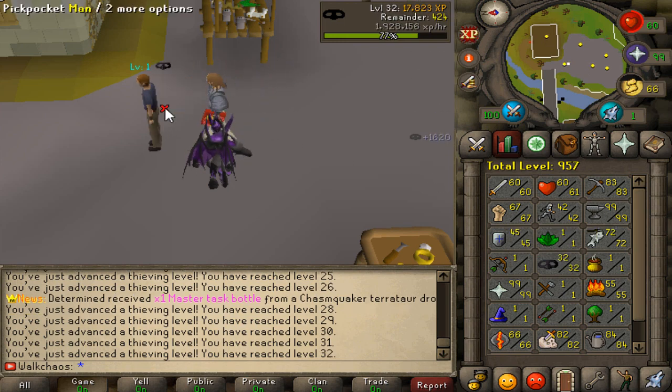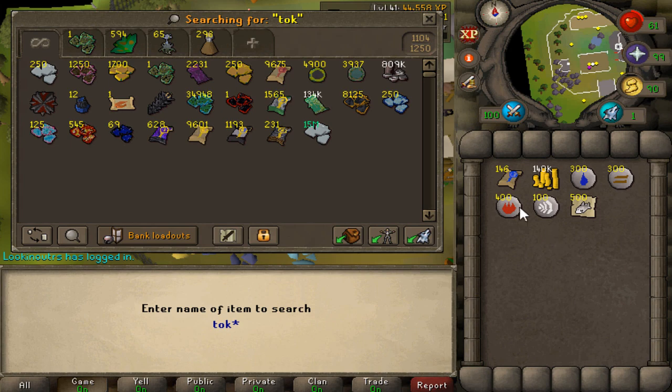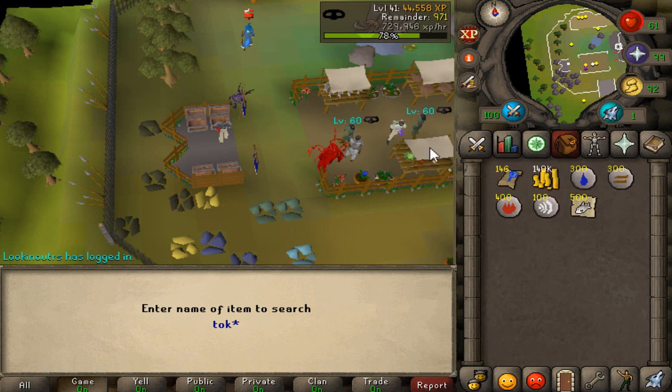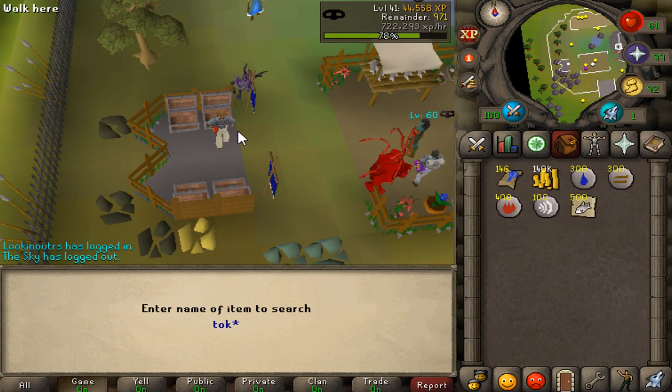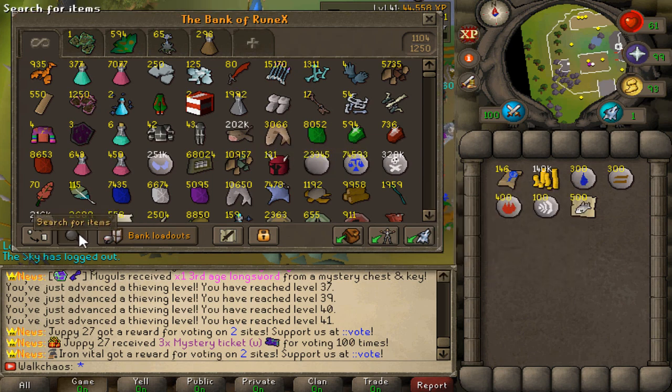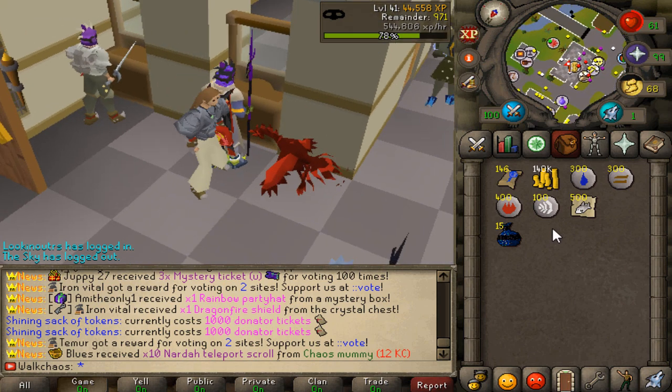Next up we'll go ahead and grind some Thieving. I've just realized I probably used my entire catalyst tokens for that. That's why we got 19 million XP in total — you can stack a Donator lamp with tokens, which gives you three times XP. This is absolutely insane. Good thing is we've got a couple of Donator tokens left.